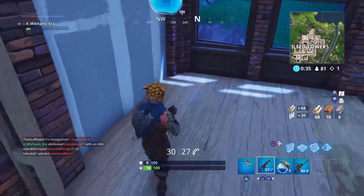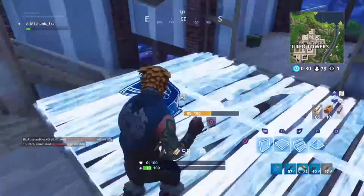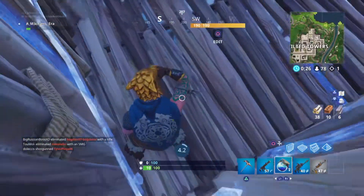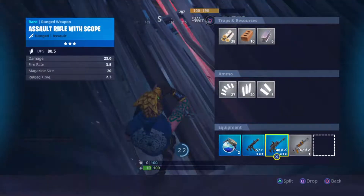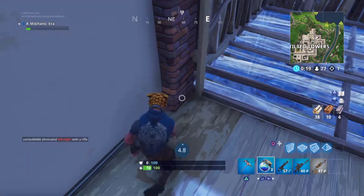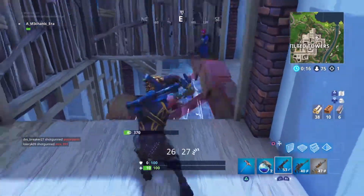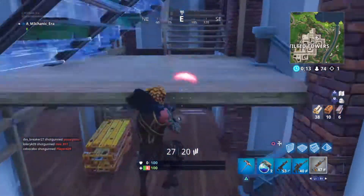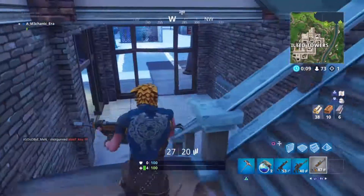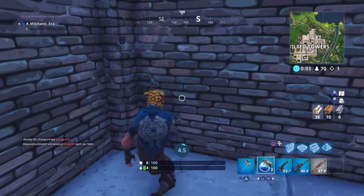Some of these are like the standard SMGs. A couple of months back, or maybe even longer than that, there were 3 SMGs, not 2 like they are today. There was the standard SMG, the suppressed SMG, and the tactical. The suppressed and tactical are still in the game. But there was also the guided missile, which was put into the vault quite recently, and traps like the cozy campfire, which only OG players will remember.